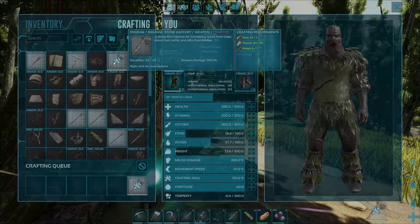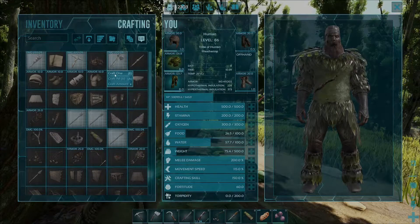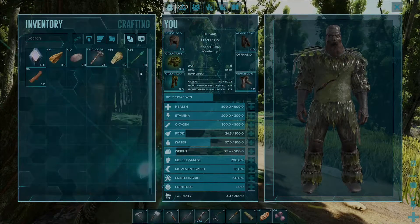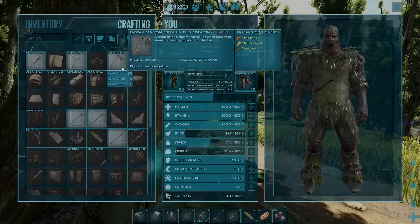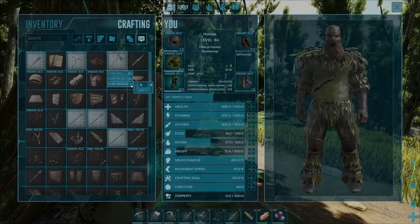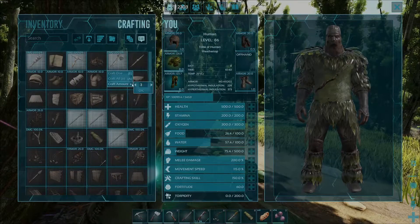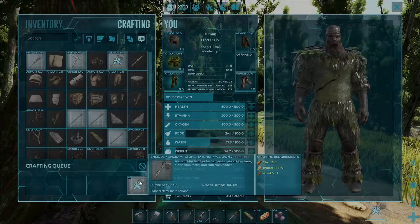There are other ways to craft the hatchet as well. If you right click your mouse you'll notice it displays a little list. You can hover over the engram and press E to craft one, or press A to craft all items you can depending on the resources in your inventory. If you want a specific amount, hover over the crafting amount arrow and a screen will appear where you can select how many you want — for example, hover over three, click okay, and it will craft up three stone hatchets.